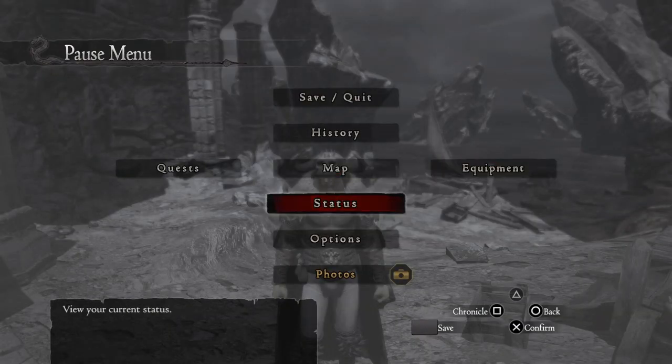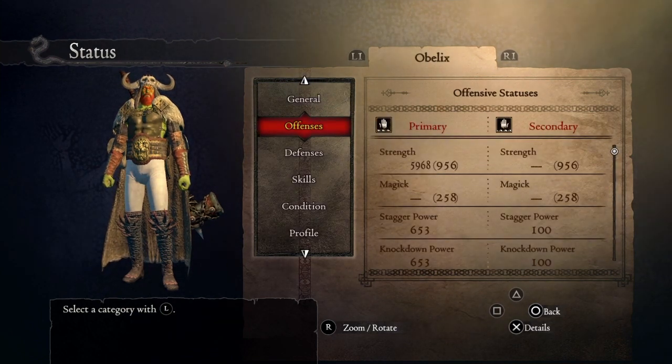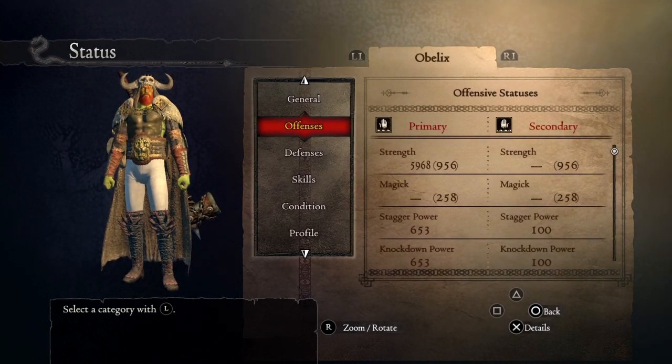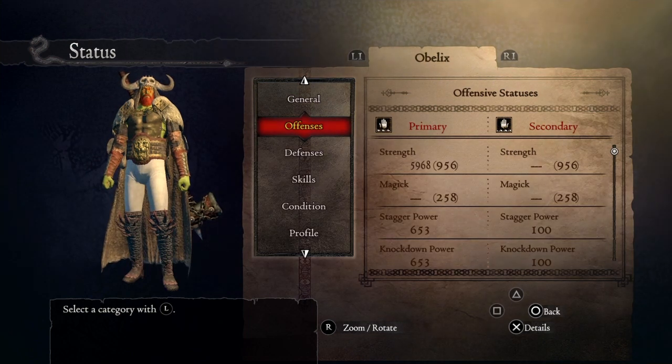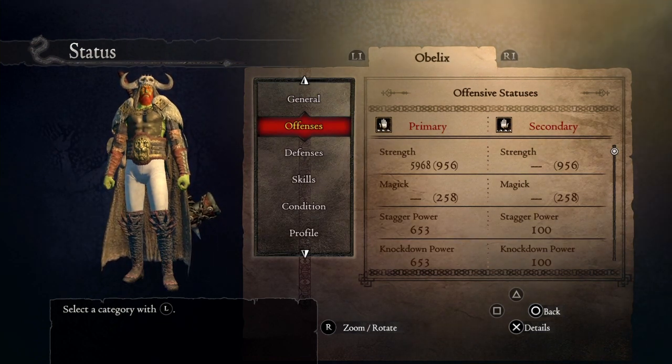Now let me show you the final stats of this build. You're gonna have 5,968 strength, and if you get those Master Rings with 100 strength each, you're gonna have 6,004. You can get over 6,000 strength!